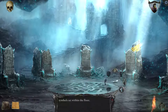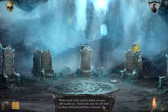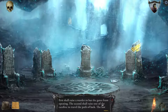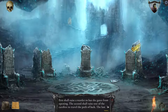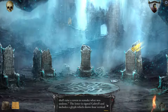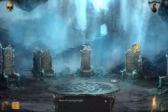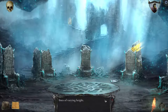There's a scroll here — let's unlock it. Much of it reads: 'In the end, the evil shall be thrice returned. The first shall raise a warden to bar the gates from opening. The second shall raise one of the carefree to travel the path of luck. The last shall raise a raven to remake what was undone.' The letter is signed by Gabriel and includes a glyph showing four vertical lines of varying height. Wonder what that could be.